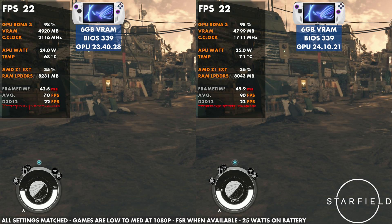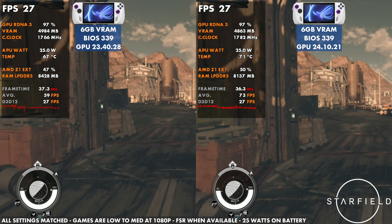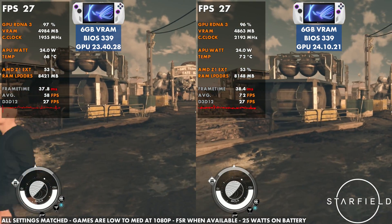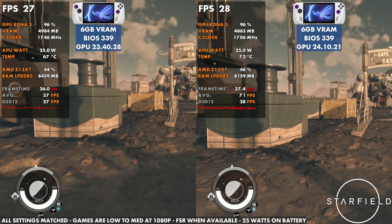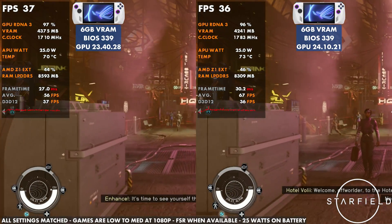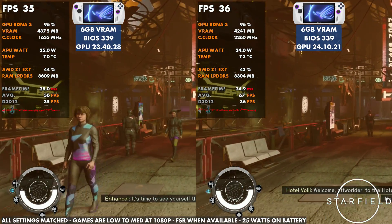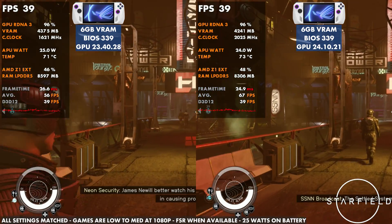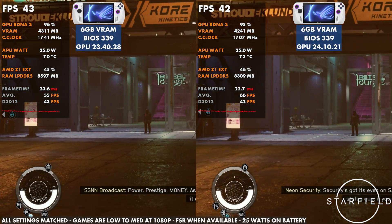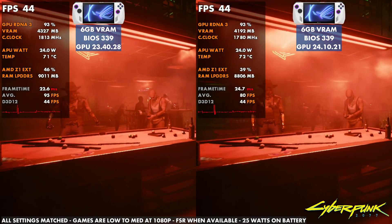On the original Ally, there's no BIOS change — it's really just a driver change here, which makes it interesting to see how it affects performance. Jumping into Starfield and moving around, it was ultimately very similar or the same. I didn't see the same performance loss we had on the Ally X. Pretty much no matter where I went, it was basically the same performance without much change, which is fine — I'd rather see no change than losing a couple of FPS or getting worse frame times.